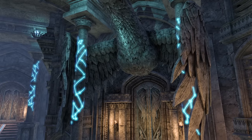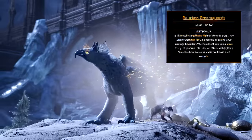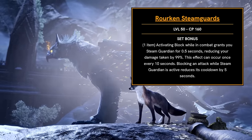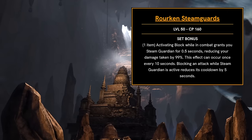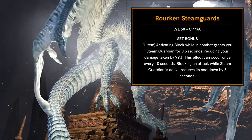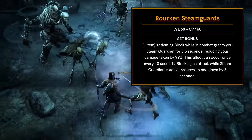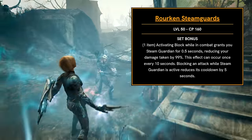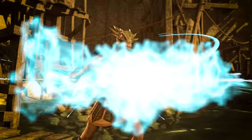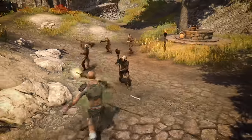The last mythic item seems really powerful for a specific type of build — mainly tanks. It's called Rorkin Steam Guards. When you activate block while in combat, you get an effect called Steam Guardian for half a second, which reduces your damage taken by 99%. There is a 10-second cooldown, but if you actually block an attack effectively, it reduces that cooldown to five seconds. This would be very good for tanks in specific trials against bosses where you know the mechanics well and there are those high damage heavy attacks.